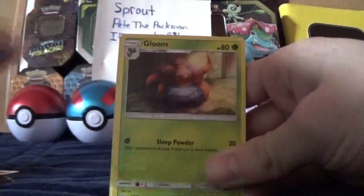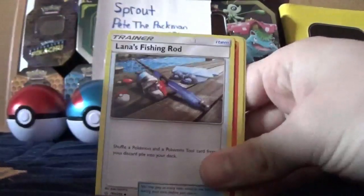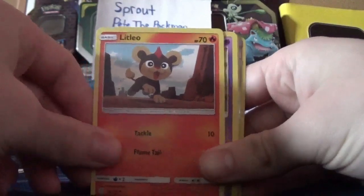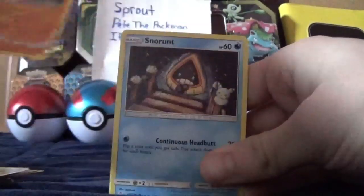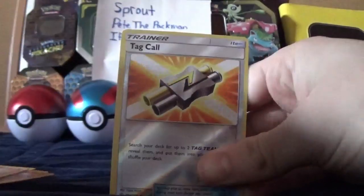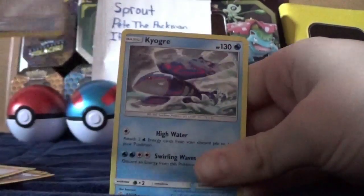We got an Aniris, a Gloom, a Fishing Rod, a Litleo, a Koffing, a Nosepass, a Snow Ruff, a Rockruff, a Reverse Hollow Tag Call, and then a regular rare Kyogre.